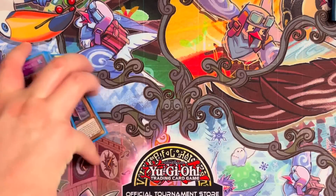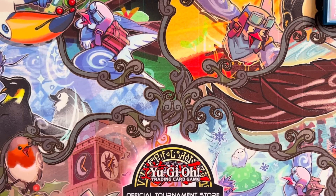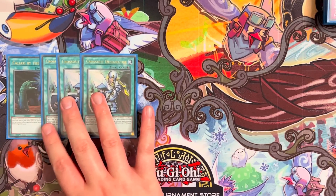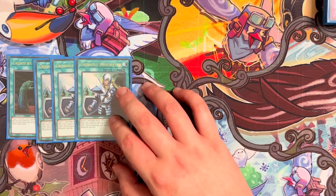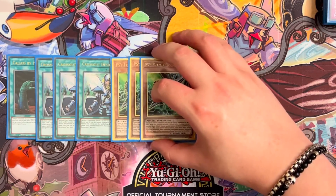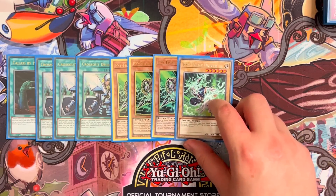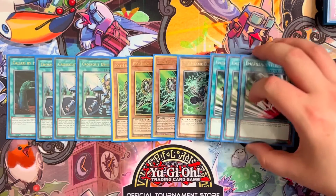That is our 15-card rescue cat slash tri-type package. Onto the flex spots, the hand traps, and the defensive cards. We have one called by the grave, and we're also on three cross out designator. Normal summoning rescue cat is a bit more risky than just normal summoning a level two, so I've opted for cross out. It's also very good because you're going to see a lot of mirror matches in sprites against many different variants. Alongside the cross outs, we're also playing triple gamma. Normal summon rescue cat, activate effect, get ashed, chain gamma, smile and wave boys. To go alongside that, we have driver. And because we're playing gamma, we're also playing emergency teleport.